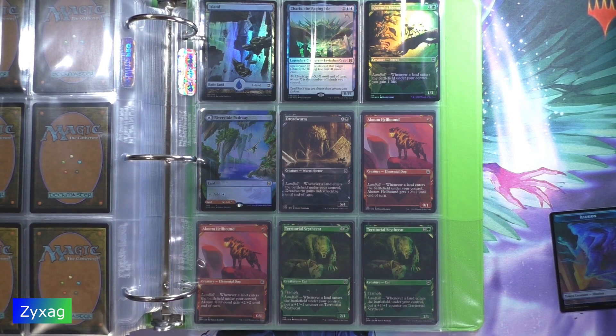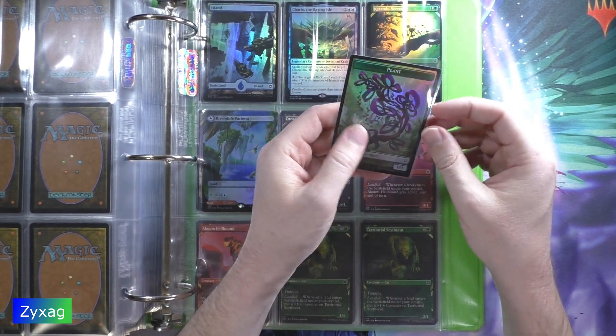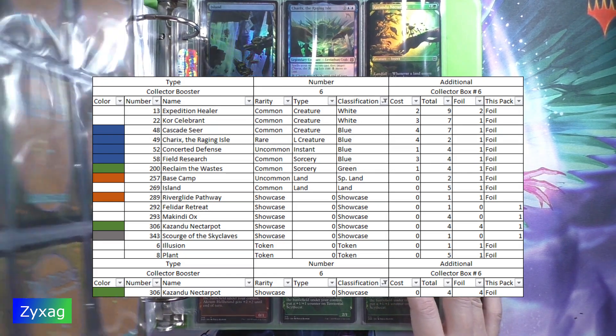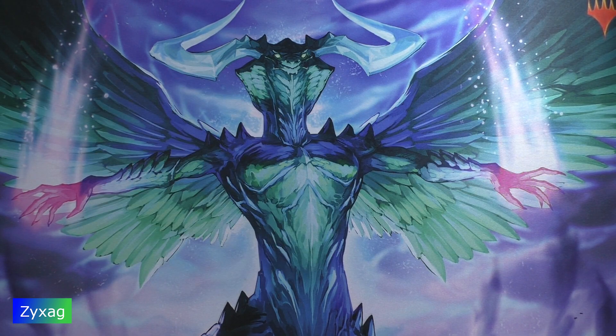Finally, we're up to the token part. The first token is a foil Illusion, and on the reverse side we have a foil Plant. Like with a lot of the other collector's boosters, no cards end up going into the duplicate box — that's primarily because there are a lot of foils. So that was Collector Booster Pack number six overall, number six from the Collector Booster Box. This has been ZigZag — thank you for joining me today. Bye!